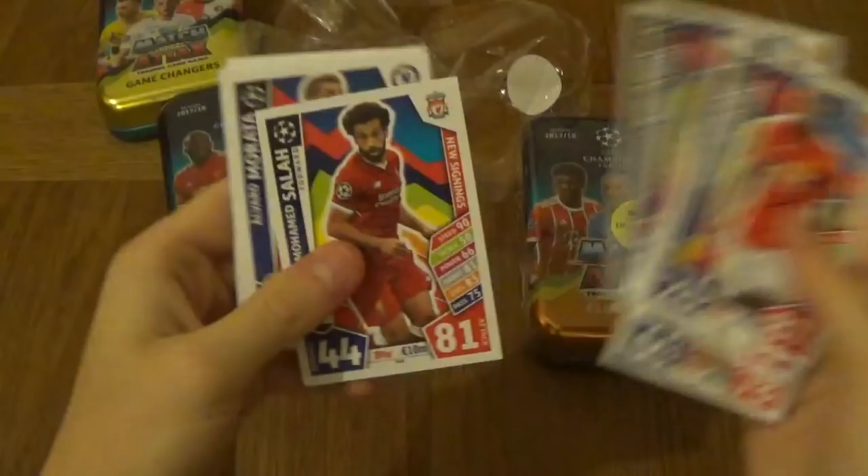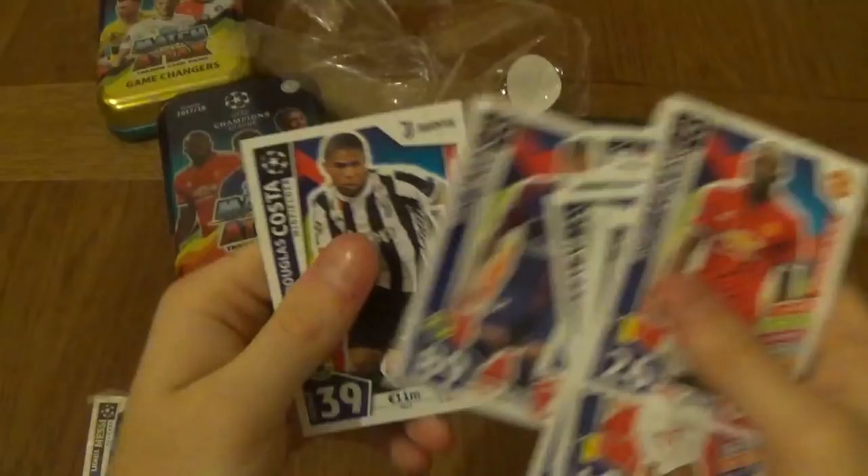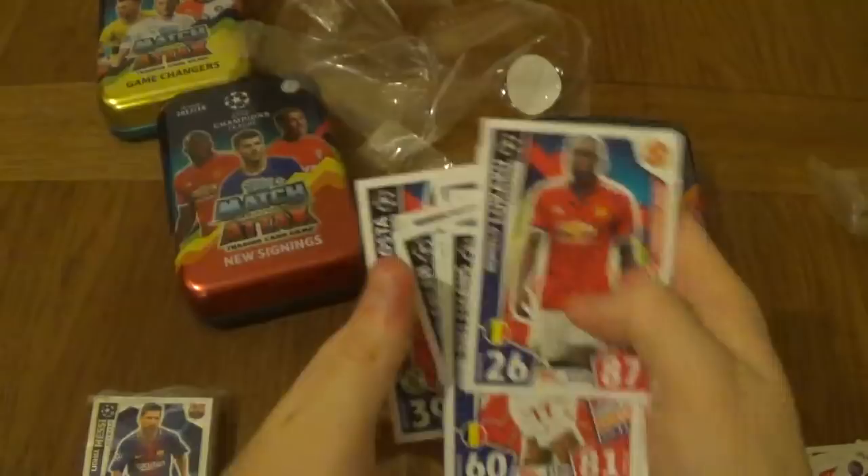Kolarov, Sal, Morata, Neymar, Bruma, Kunz, Pepe, Seferovic, Edison, Hamas, Rodriguez, Daniels and Douglas Costa. So these are the new signings, guys. Let's see if we've got the code in the Game Changers somewhere - nope, no code. Nowhere to be found, but it doesn't matter. We'll do without a code.